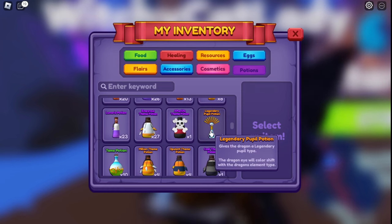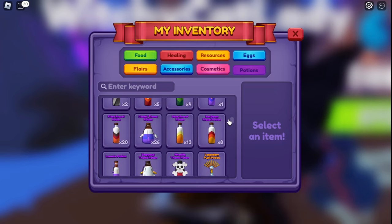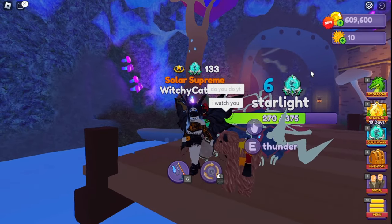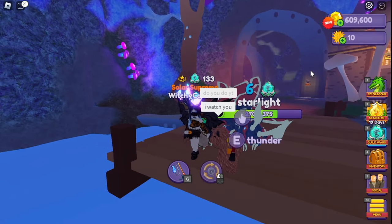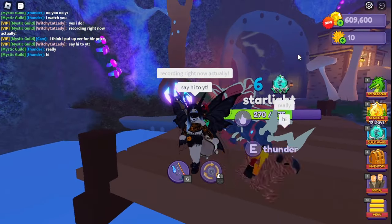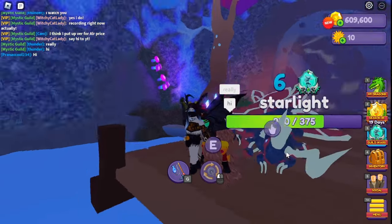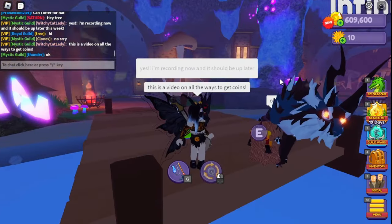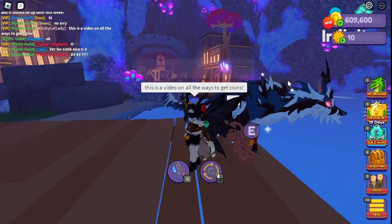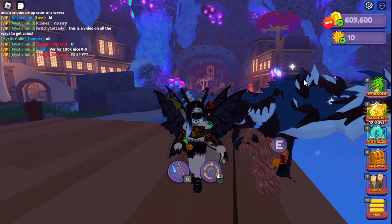Mutation potions sell well from fishing; the mutation cure not so much, so I just hold a few in case I need to remove a mutation I don't like. Legendary potions also sell well — like the legendary pupil I have right now, though I'm not selling it. Legendary colors sell for more. Oh, and I ran into a viewer named Thunder in-game who recognized me — if you see yourself, comment down below!